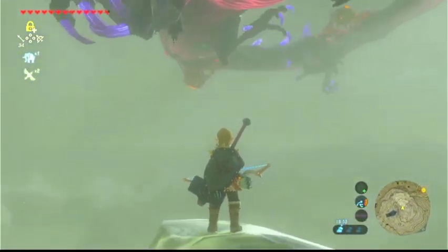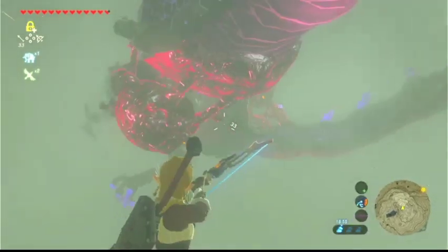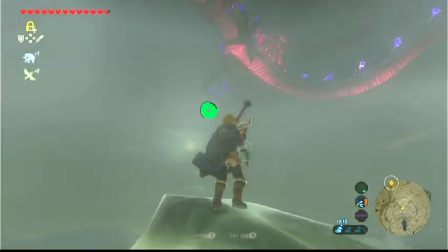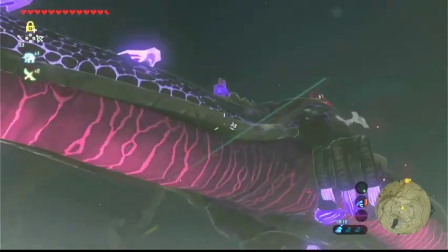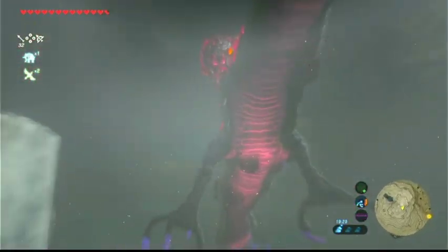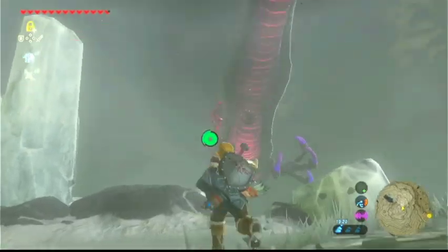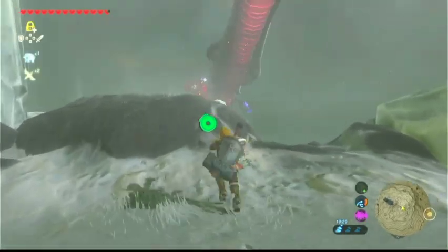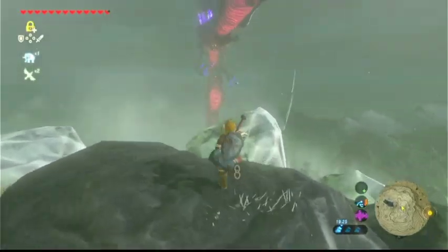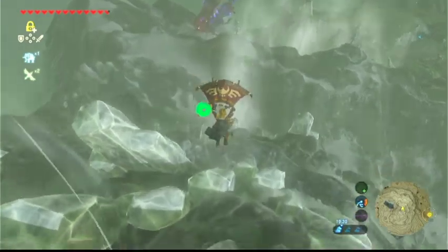It's a bit hard to hit, so I recommend getting up high, getting close, and perhaps using an ancient bow. He's moving a bit quickly, so you might want to jump off and use bullet time to slow-mo it and then attack. Hit him a couple of times and he'll go down to a lower level — you can simply follow him down, just jump off and paraglide down to the next level.